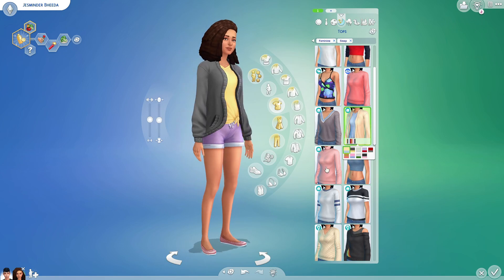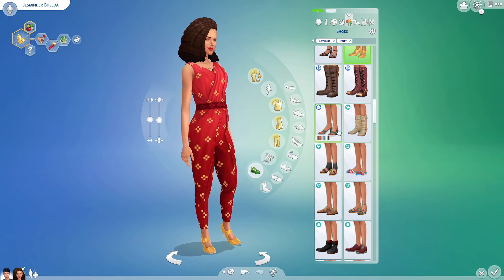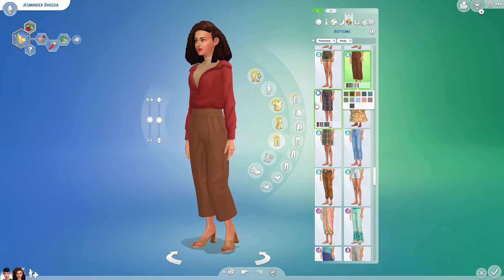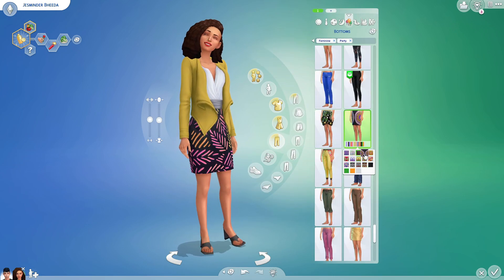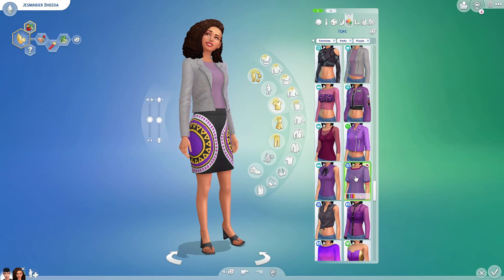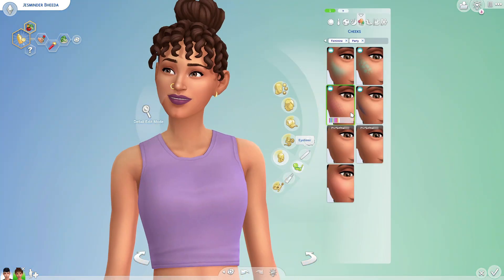I kept their traits mostly as they were. Jasminder is romantic, but I changed her to high maintenance because I wanted to play with the new Spa Day update and force myself to get her out of the house for yoga. I might change it back to romantic though, because I love the idea of her being a hopeless romantic — I'm a romantic myself, I love love. I seriously think I only changed it to get her doing yoga, so I'll probably revert it.